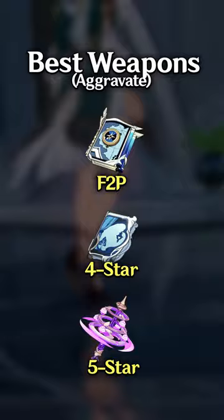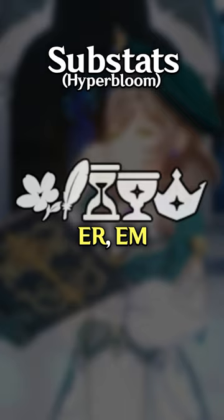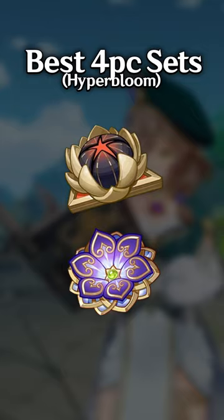As a Hyperboom DPS, you want full EM main stats on her. Get enough ER for consistent burst uptime and EM substats to increase her damage. 4-piece Gilded Dreams and 4-piece Flower of Paradise Lost are her best full sets, but 2-piece EM set combos with better substats are still competitive.